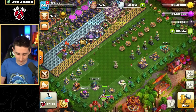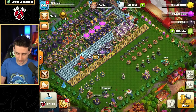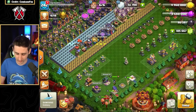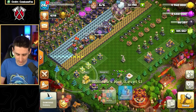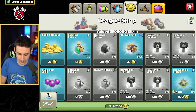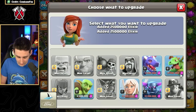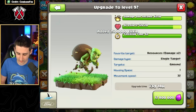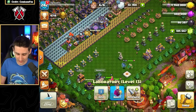I ran out of Books of Building, but I can buy one from the shop — Book of Building, bam. I want to make sure I get my heroes up. Those defenses are done — very nice. I've got enough gold now at 13.6 million, which is enough for a Goblin research upgrade. Let's go finish the Goblin off. Goblin is completely done — I'm trying to get every single bit of resources out of this.